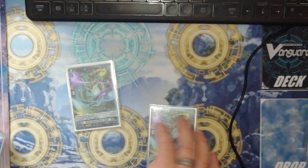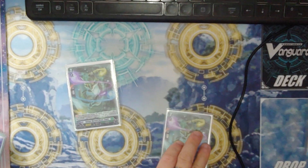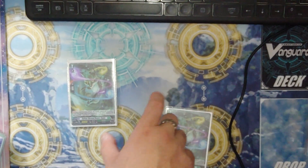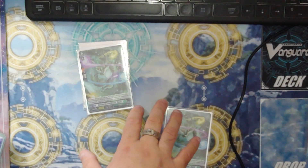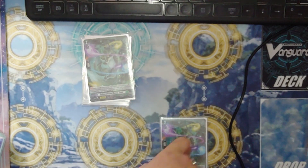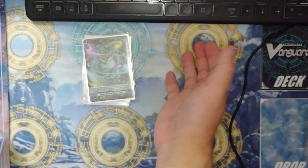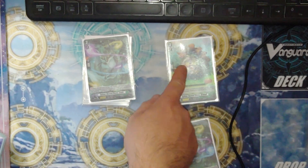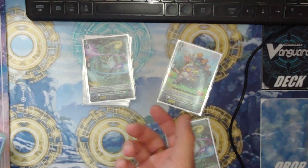He's an 8k but in the back row he's 10k or 18k, and he gives resist to the board if there are two or less units on the board — so the vanguard, himself, and one unit in front of him gets resist, meaning that unit can't be hit by retire abilities.